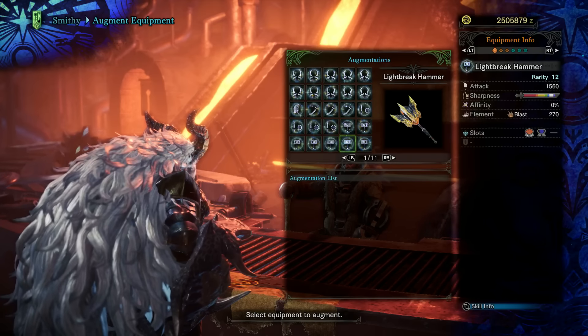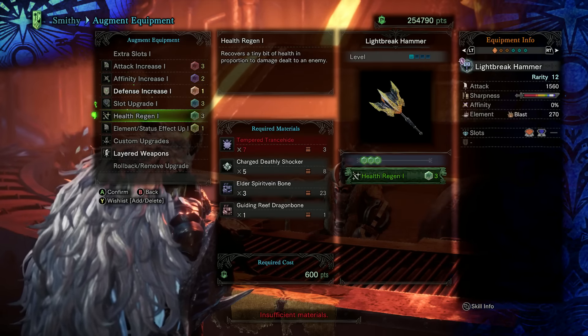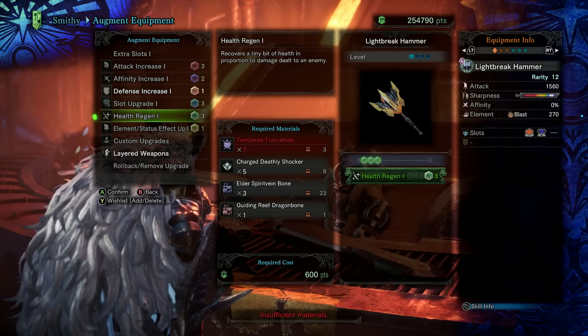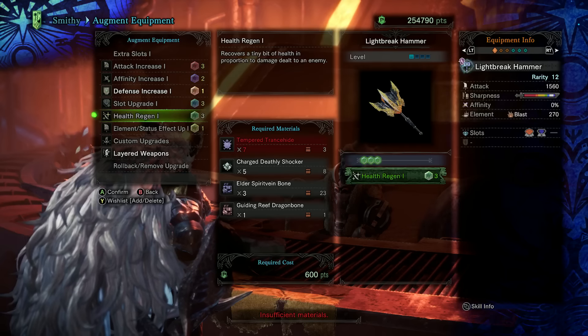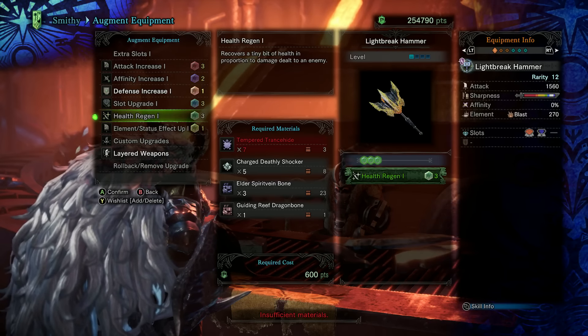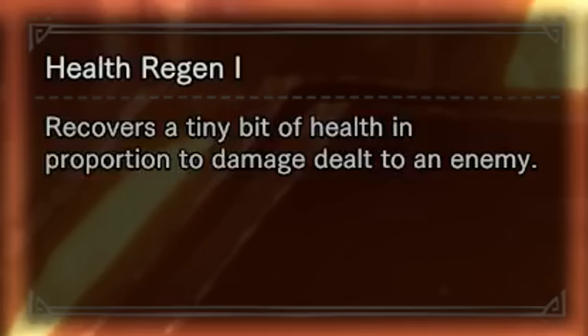As we mentioned at the start, weapon augmentation is a way for you to get your fully upgraded weapon powered up even more with a little bit of extra oomph. Amongst these upgrades is one that really stands out from the group — we're of course talking about the health regen augmentation. The description reads: recovers a tiny bit of health in proportion to damage dealt to an enemy.